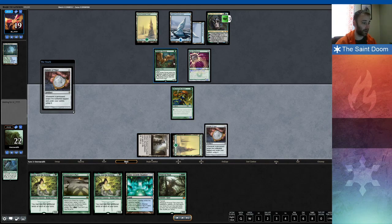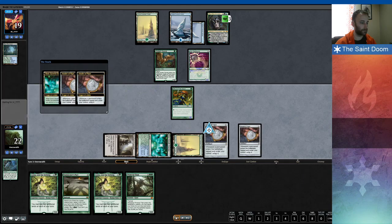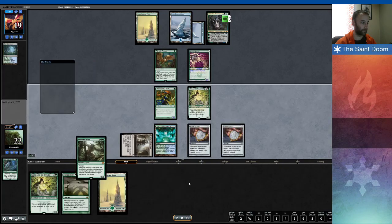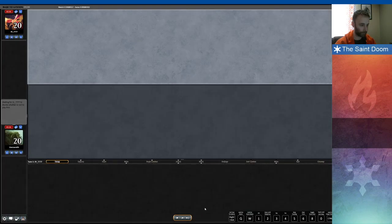I play the two Amulets out, play the Azusa, play the Prime Time. That Prime Time could chain into another Prime Time, or I can just swing for a lot and start putting threats into play. My opponent has no real clock on me, so I don't have to expose myself to anything — my opponent is just straight-up dead. They can see it with the Titan on the stack. So that's game one, now game two.